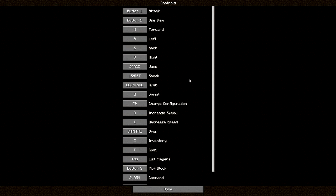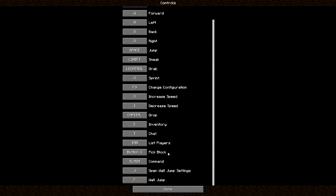Let's go into options and show you a couple of controls that weren't there before. Increase speed and decrease speed kind of speak for themselves — the maximum speed is obviously when you fully sprint, so it's a bit pointless, but it adds that realistic effect this mod is made to deliver. We also have wall jump, which I showed in the last episode. One of the most important things in this whole mod is the Left Control button, which is our grab key.